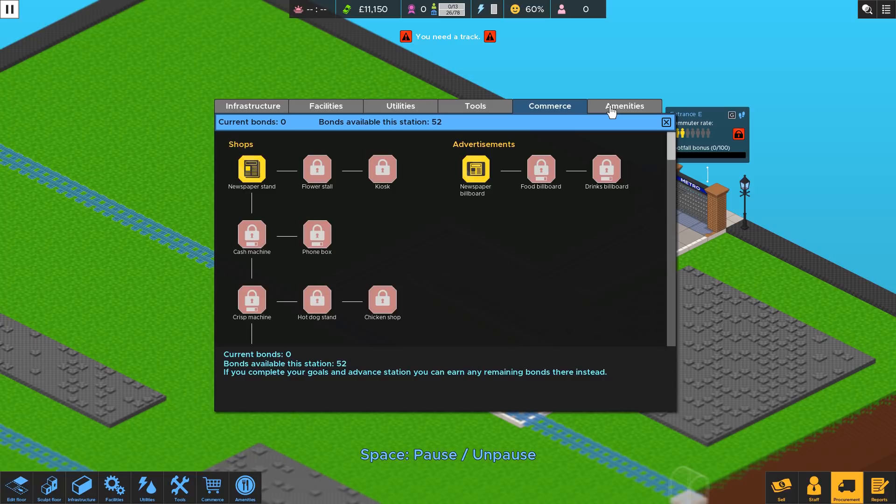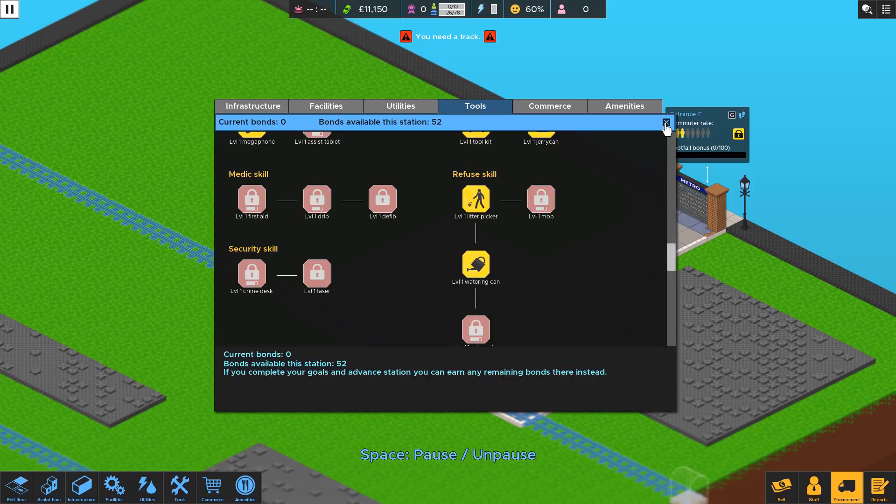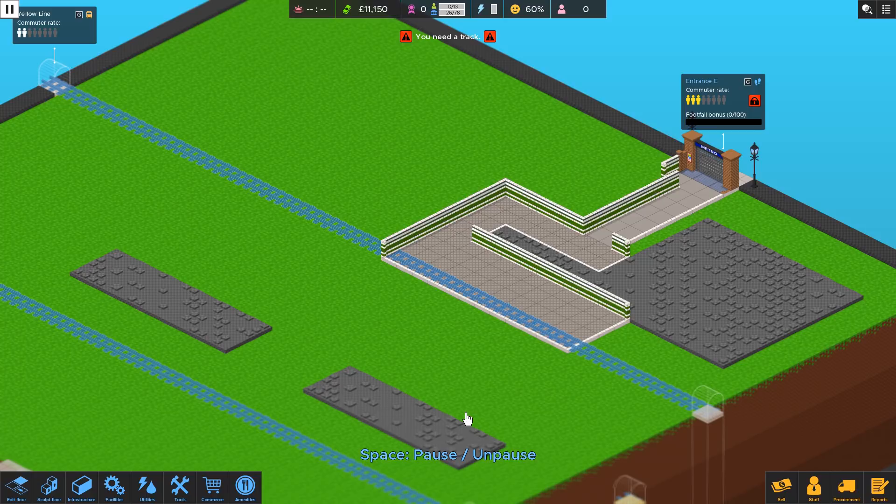Carriages - we want to track that, we'll fit three carriages. What else is opening up to us? Cash machines. None of this yet. We need to earn bonds before we can buy some more things. All this first aid stuff. Which direction do we want to go in?